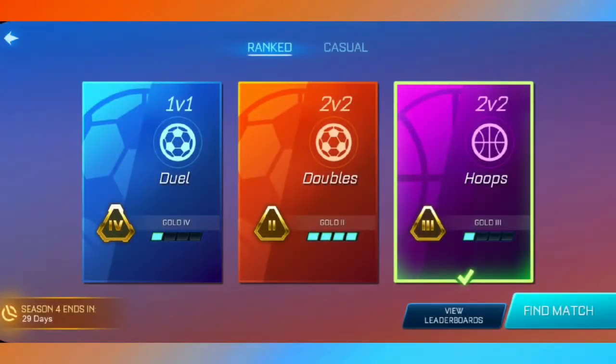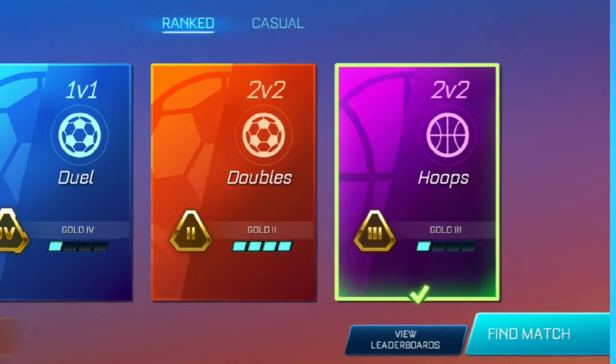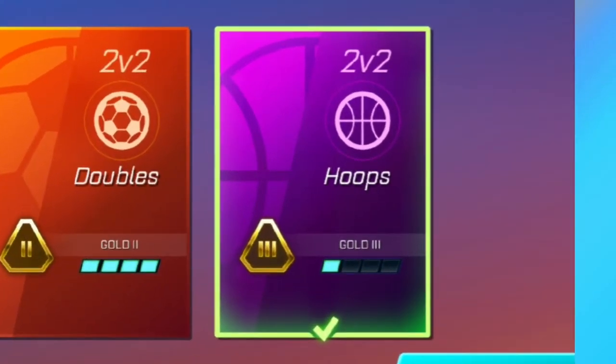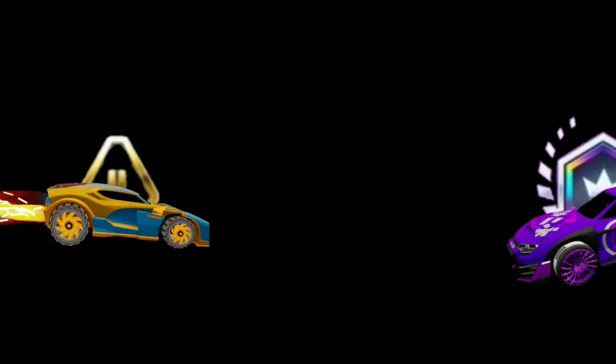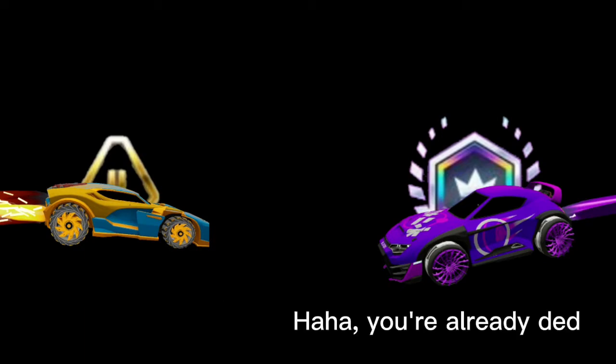Imagine you just ranked up to Gold 3 in Hoops after a long grind, and you plan to keep playing to reach Platinum. But in your next match, you see a Grand Champion in your opponent's team — and you lose. That's smurfing, and it's a really big problem for low-ranked players. Because of it, low-ranked players get matched against high-ranked players and just get stomped.